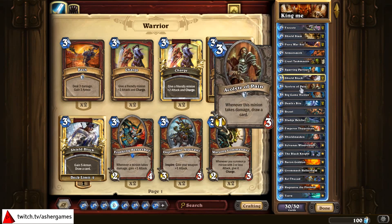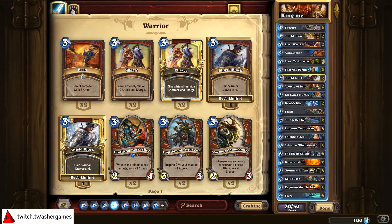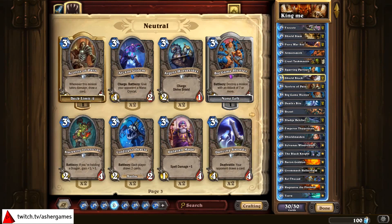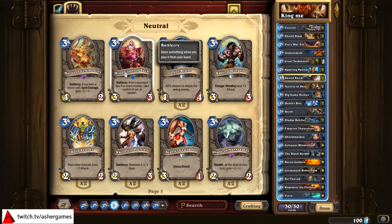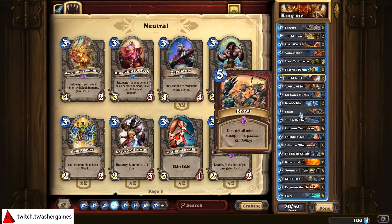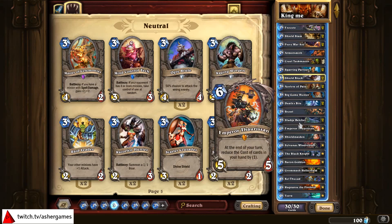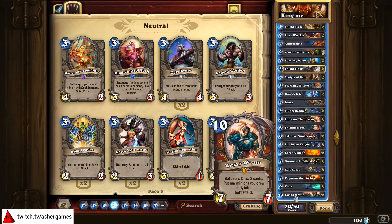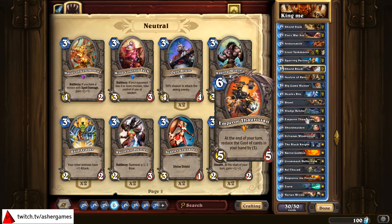I'm keeping two Acolytes of Pain for the card draw. Still keeping Big Game Hunter, though one could say you don't want too many tech cards. One Brawl, because it's Control Warrior. Two Sludge Belchers — I'm not 100% convinced a Dragon variant of a Varian deck could work, in which case you may want to switch those out. Then Emperor Thaurissan, mainly to try and reduce the cost for Varian.